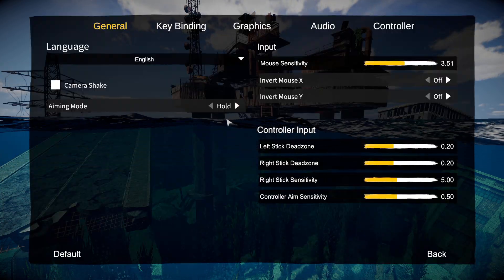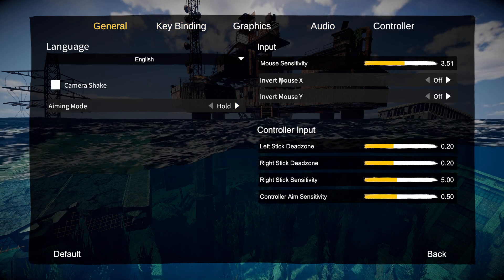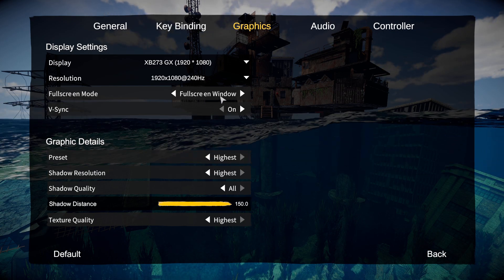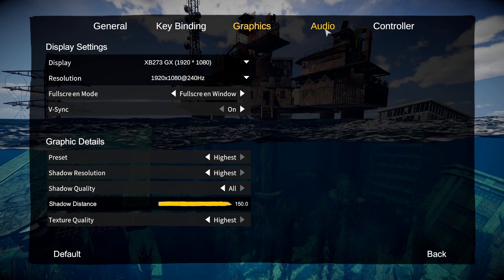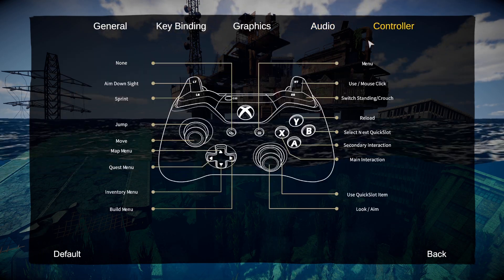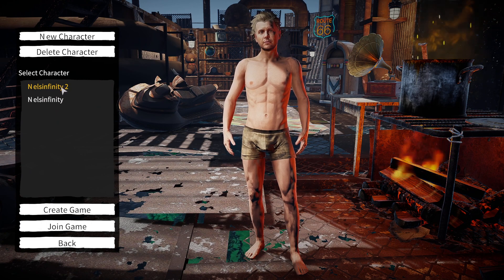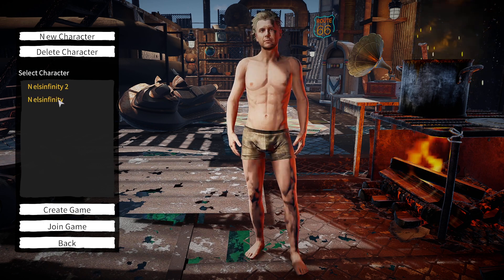Let's make sure all our settings are good — camera shake, we don't want that on. Key bindings, graphics — we want the highest settings. Shadow distance, desync on, fullscreen windowed. Some of the stuff has spaces, I don't know why. Music all default, and we're good. All right, let's start the game.